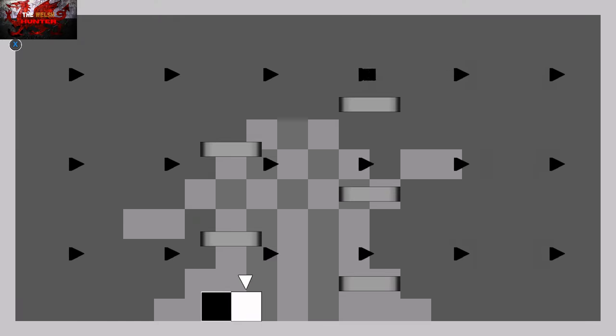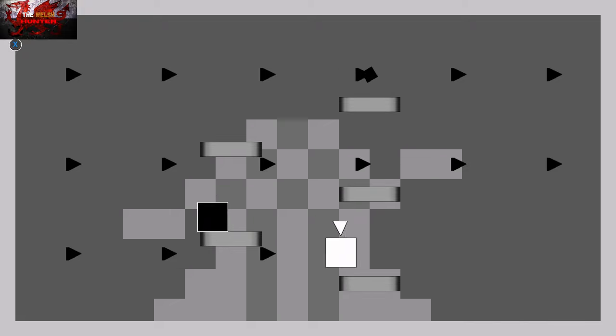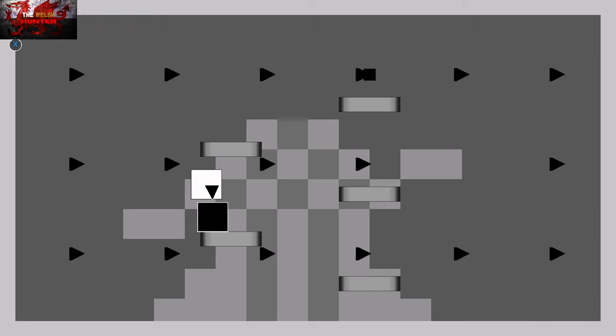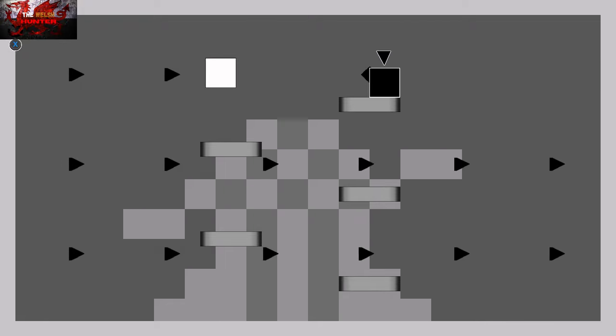With these arrows the black block cannot hit the black arrows — that means death — so the white block will have to block them off. Continue up, making sure the white block keeps hitting the black arrows. Keep the black block in the way and block the top arrows — that should be enough to complete the level. Drop down, block the top row of arrows, and then drop down with the white, making sure there are no arrows, so the black block can collect its cube.